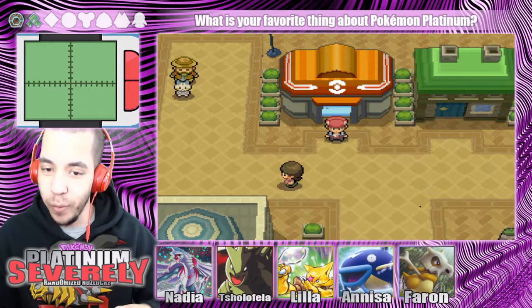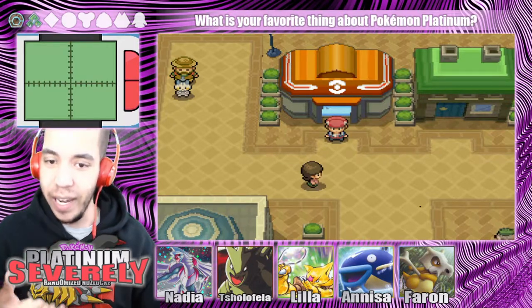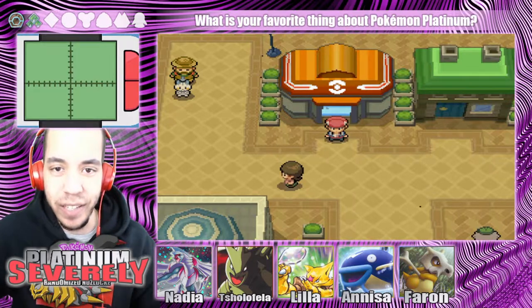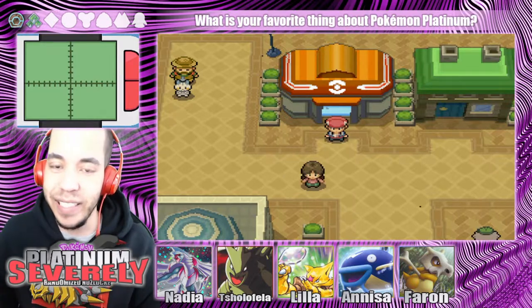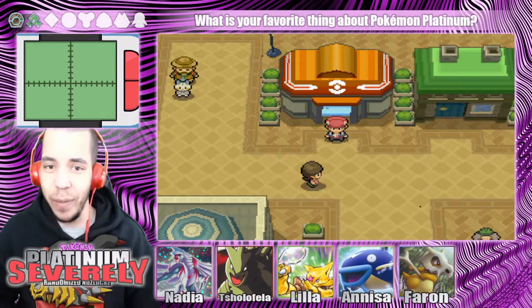In the last episode, we traveled around here in Heart Home City, did everything we could, and then wound up taking on a contest. If you want to go back and check that out, click the iCard up at the top. In today's episode, we're going to be taking on the Heart Home City Gym, because that's just the next thing we have to do.